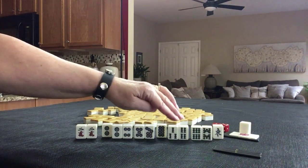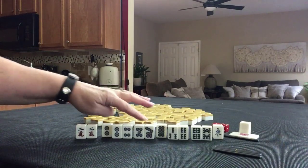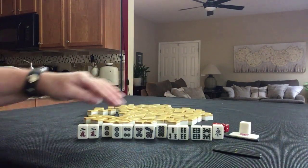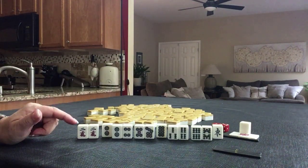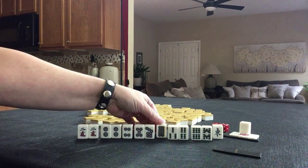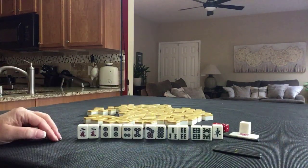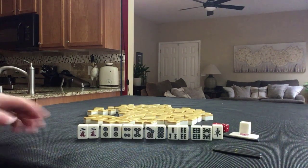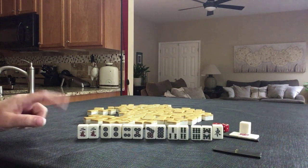Maybe use this as the side wait, because if we split the two, we have a closed wait, and a closed wait, and a closed wait there. But we do have a pair. I think I would start by discarding here. See what we draw. There's some potential for pinfu here, or we could do all simples, also called Tanyao, and Ricci — those two, just do it concealed. And you still have two yaku, a han each.